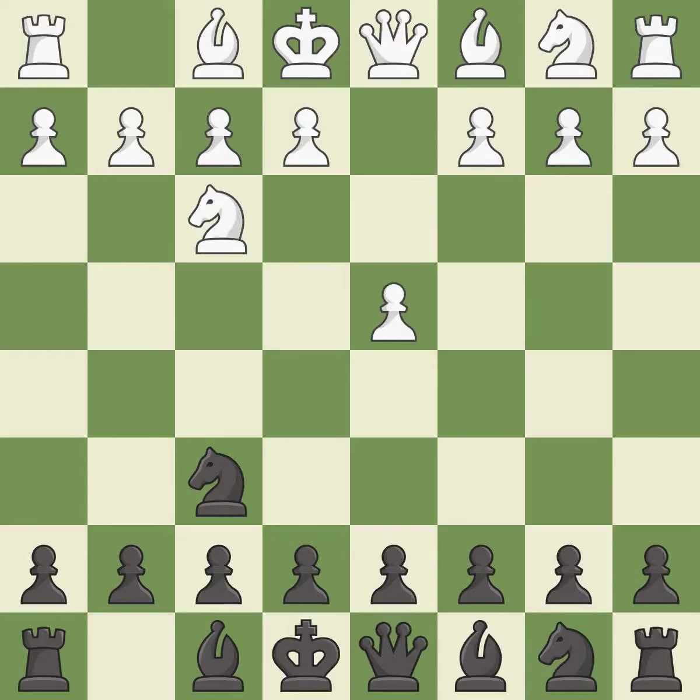Nf3 develops the knight toward the center, gains more control over the e5 square, and strengthens the d4 pawn. G6 prepares to fianchetto the dark-squared bishop on g7, where it will sit on the long diagonal.